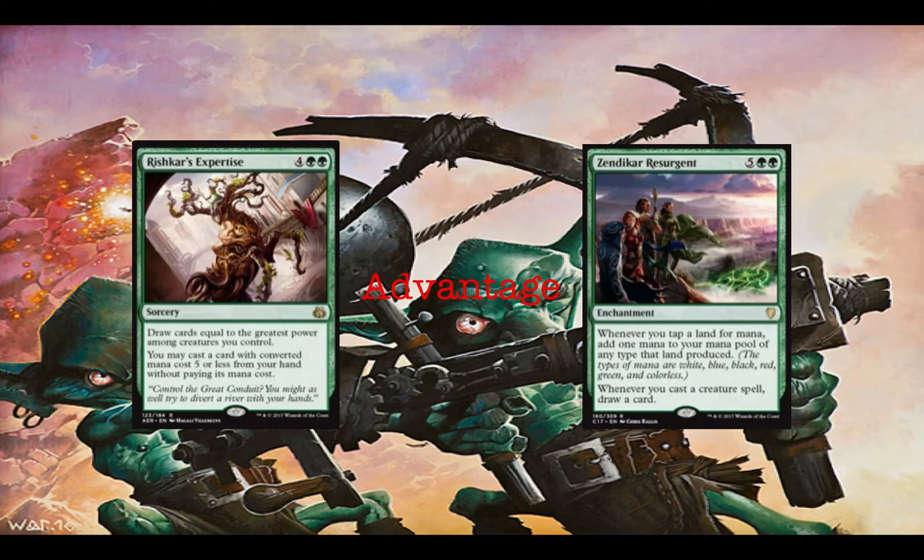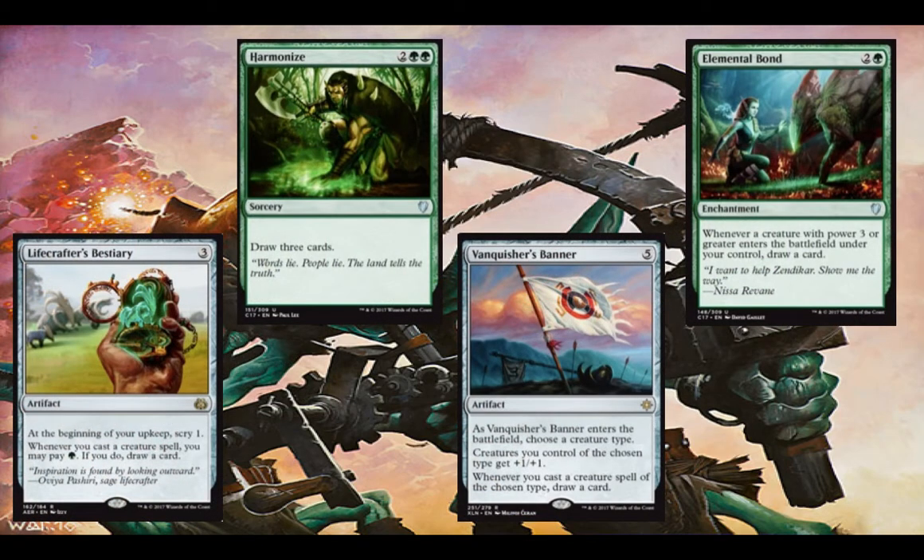Moving on to the advantage suite, we have Rishkar's Expertise and Zendikar Resurgence. At six and seven mana, later in the game they give you advantage — not only drawing cards but doubling your mana and getting to play a free five-or-less spell from your hand. Then we have Lifecrafter's Bestiary, Harmonize, Vanquisher's Banner, and Elemental Bond. Elemental Bond goes off enough in this deck — your commander is a 3/3, so it'll replace itself, and any other 3/3 will get you up on cards. Harmonize is just a great green card draw spell. Vanquisher's Banner — we'll name Goblin to give a little boost to the goblins and draw a card when we cast one. Lifecrafter's Bestiary is just a straight green staple: scrying to control your draws and paying green whenever you play a creature to draw a card is excellent.